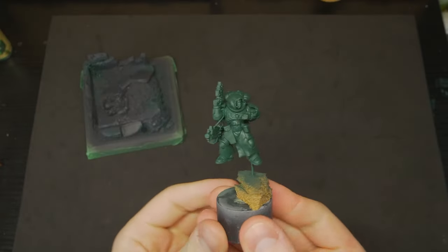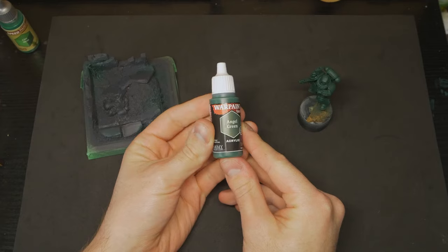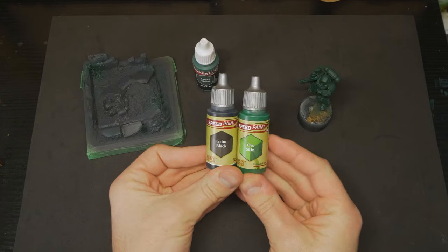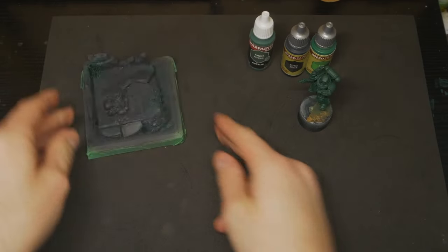I then base coated our Dark Angel also using the airbrush, just for a quick and smooth first layer. An initial coat of Army Painter's Angel Green, followed by an additional airbrush of some thinned Orc Green Speedpaint mixed with Grim Black Speedpaint — just to help darken this base coat and add some much needed saturation to the pure Angel Green.